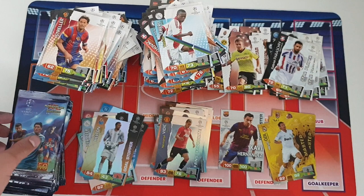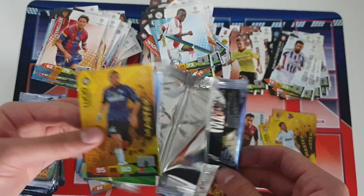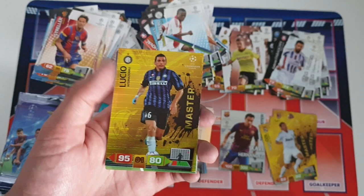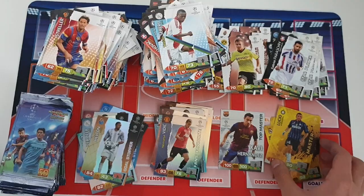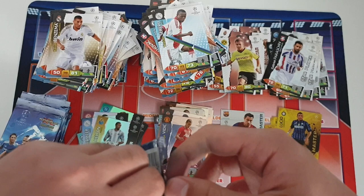We also got another star player: Gabriele star player for — I'm not quite sure the club, possibly Telul Galati — I have no clue, that was probably their first time in the Champions League during this collection. Wow guys, we got something else — another master and it is Lucio for Inter Milan! Fantastic center back, an absolute beast for both Inter and Brazil. 95 on defense — really good to get. That's our fifth master of the opening, so we got the prediction! There's still quite a few packs left — who knows, we could get another.